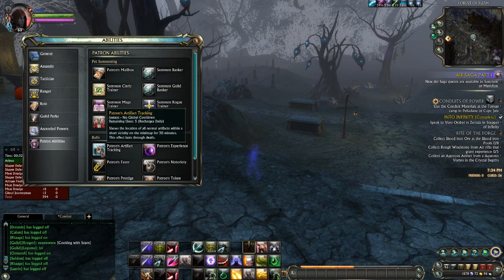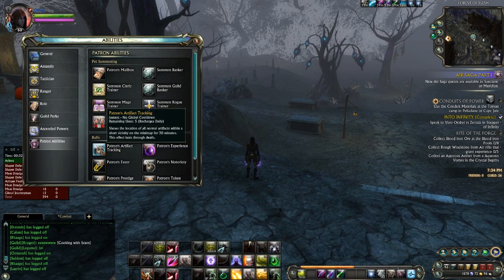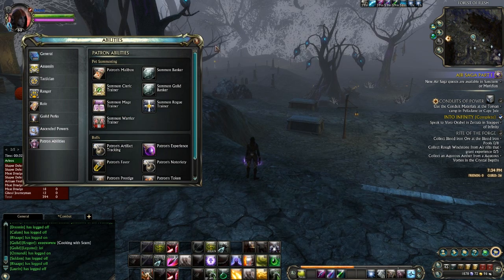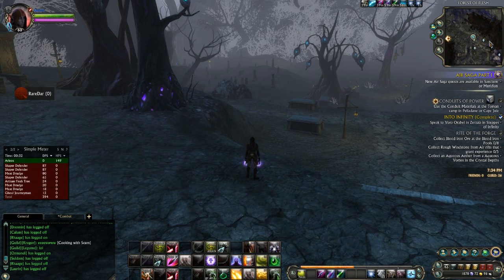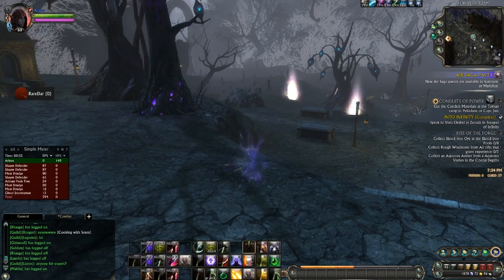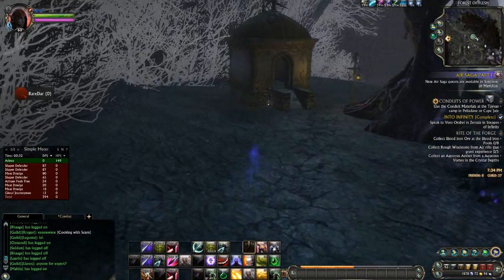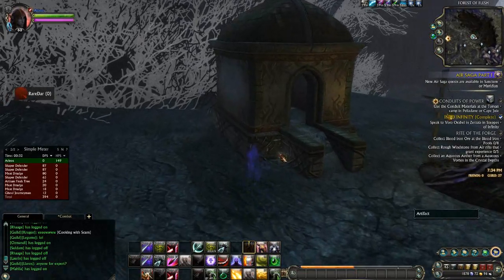Patron's Artifact Tracking puts up artifacts on your mini-map for 30 minutes - any nearby artifacts you'll be able to locate on your mini-map. You get one 30-minute charge per day and you can hold up to 7. That's per character too, so if you have a lot of characters, you're never ever going to run out of charges. You'll be able to keep hunting artifacts all the time.